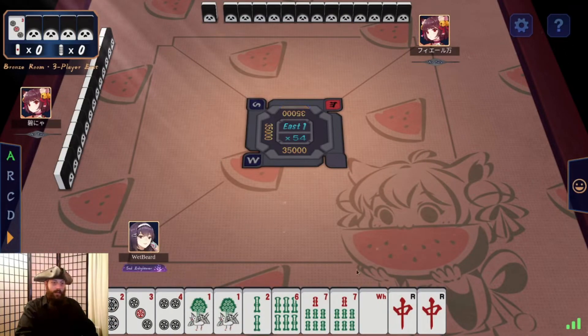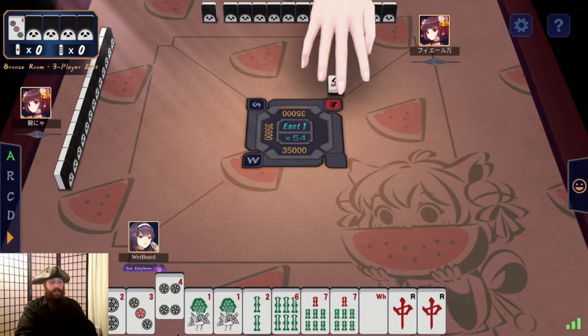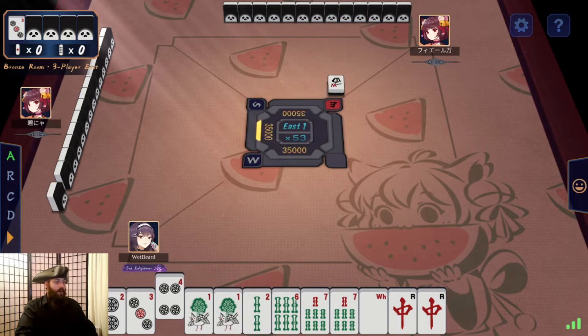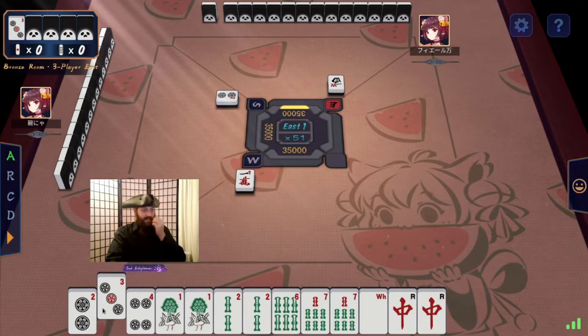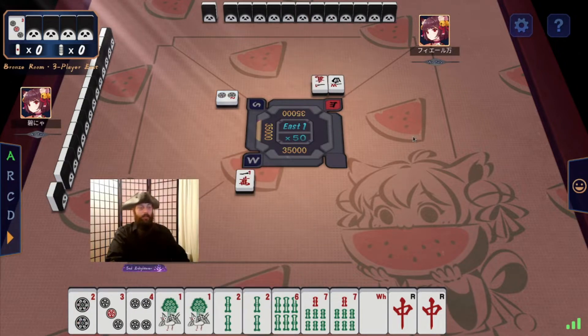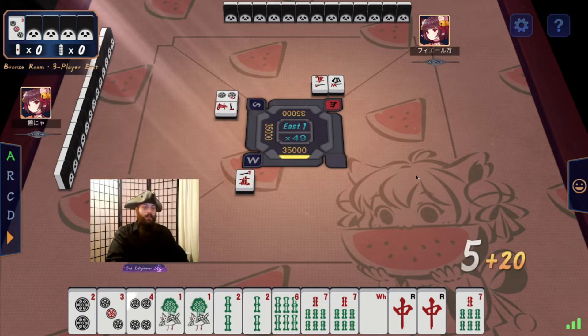We've got a pair of Ones and a pair of Sevens in Bamboo and a pair of Red Dragons. Yeah, this is a pretty good hand. I think I'm going to try and discard these — there we go, now you can actually see my whole hand. I'm going to go ahead and discard these and try and get myself a Half Flush in Bamboo.